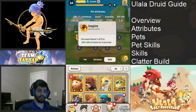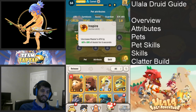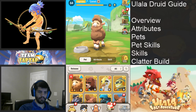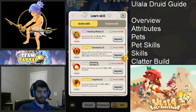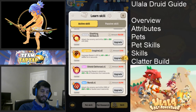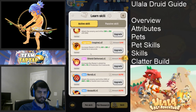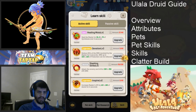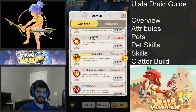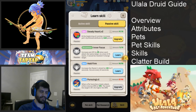For pet skills, you're going to want Inspire — Inspire increases your attack and is both the best DPS and best healing skill. If you can't get Inspire, increasing your defense isn't bad, and there will be times where Devotion is better because you just need to stay alive. But you almost always want to go Inspire.